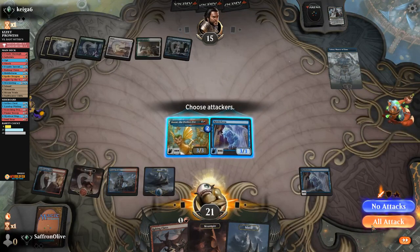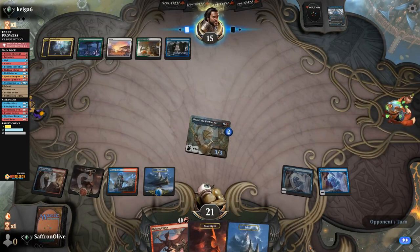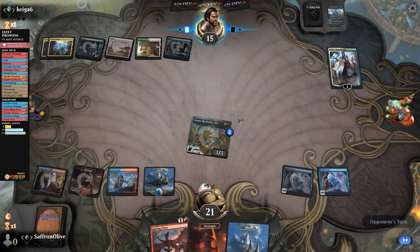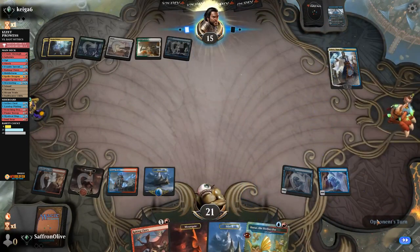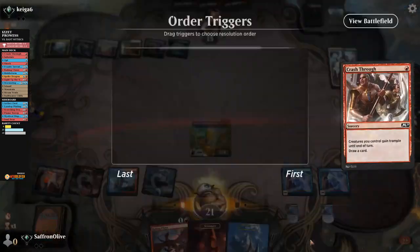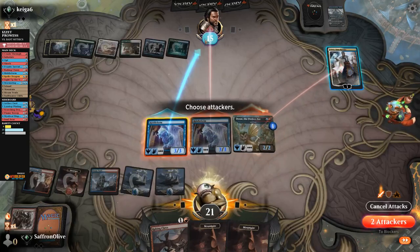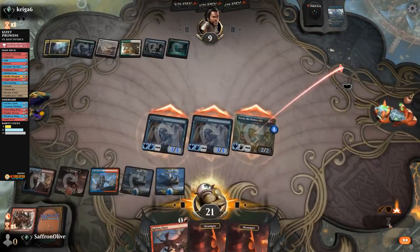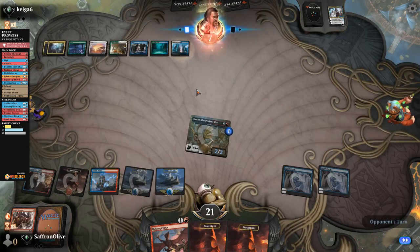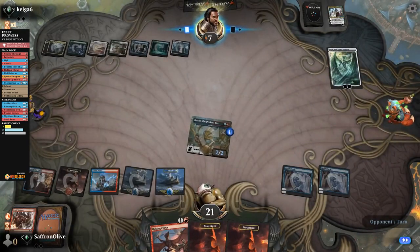We go to combat, Teferi opponent — opponent to nine. Please, no Ugins — no Ugins, no Casualties. It looks like Ugin. Well, we weren't fast enough. Ugin exiles everything. So close. Opponent exiles everything — we will cycle. Even more lands. I think we're just going to concede here. Stormwing Entity comes back but Ugin kills it. The opponent's deck is pretty busted.